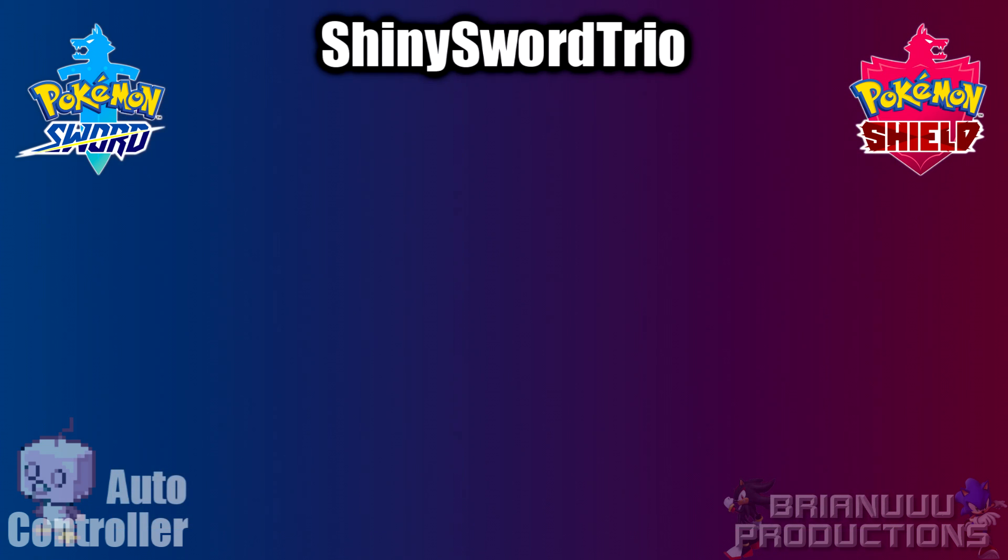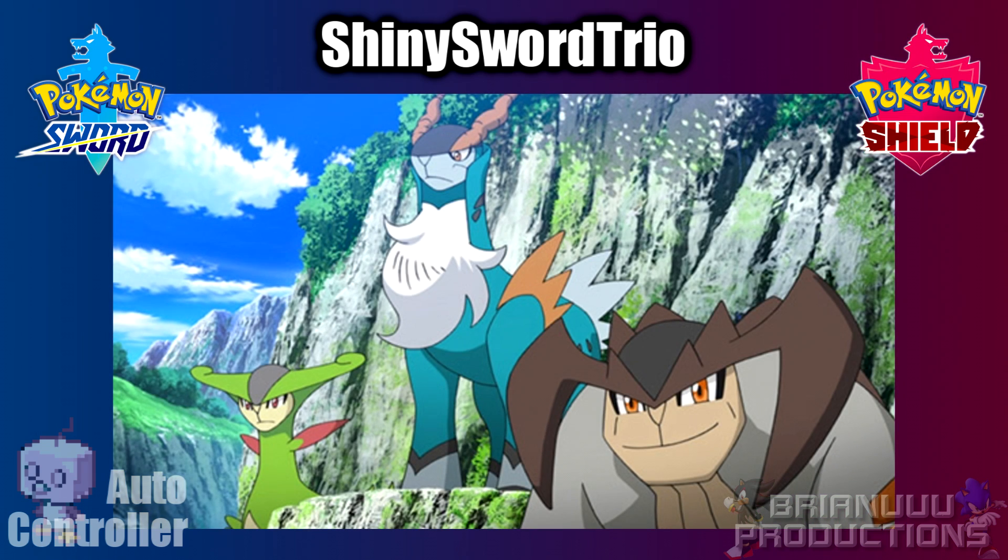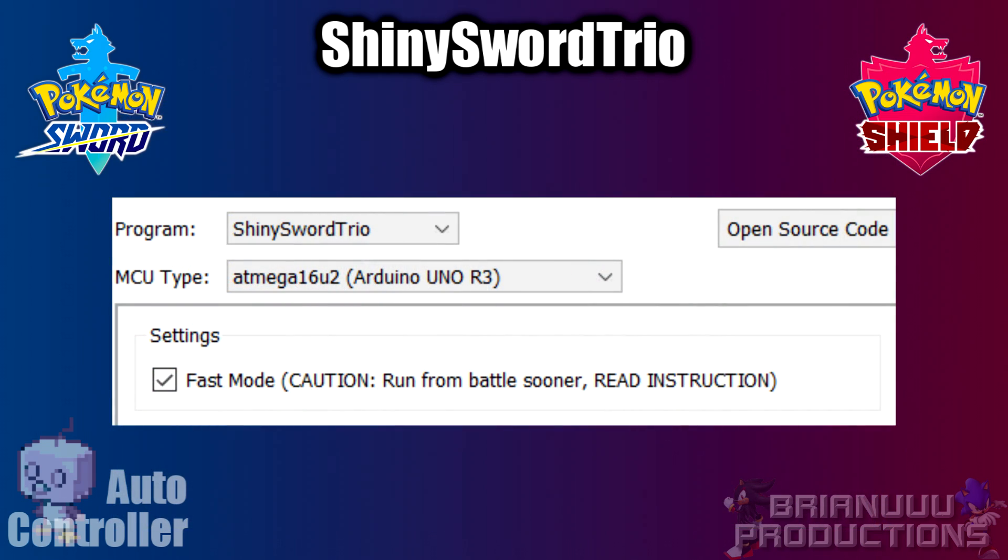The next program is Shiny Sword Trio. This program shiny hunts for Cobalion, Terrakion, and Virizion. The settings are similar to the Shiny 5 Regi program, but Fast Mode has more restrictions on it, so please pay close attention.